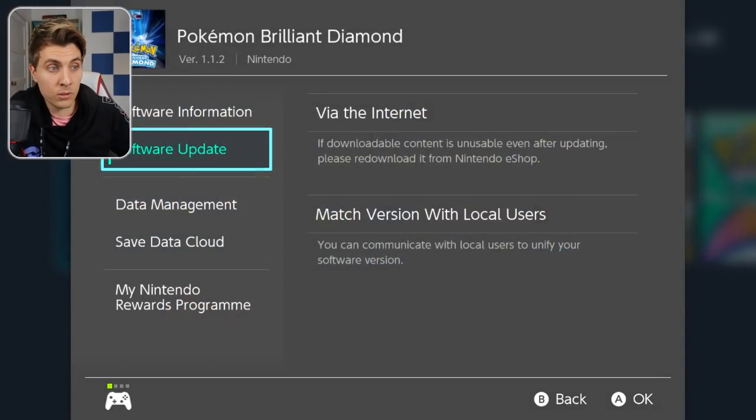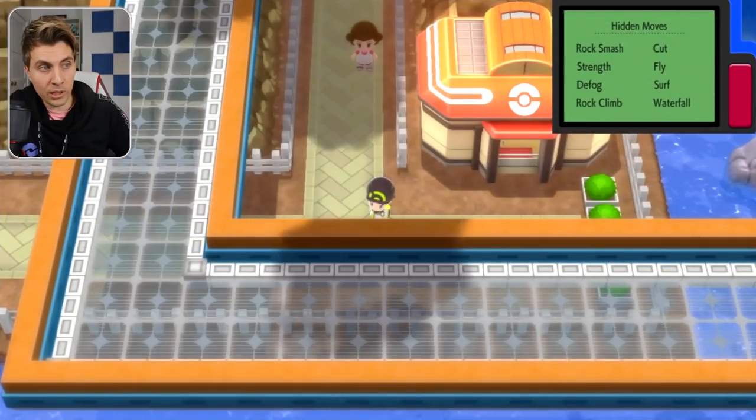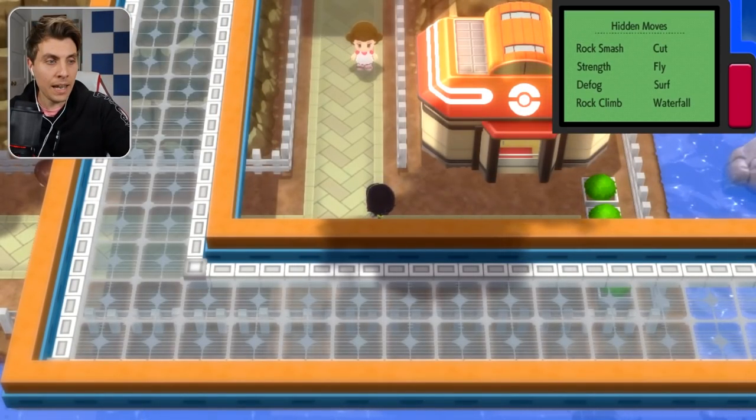If you go back to the home menu you can check the version — just press X and we are on version 1.1.2, so there's the proof in the pudding. The trickiest part, friends, is being able to do the flying part — getting that menu screen open while you're flying after coming out of the Pokémon Center. It takes a little bit of patience to get the timing right.